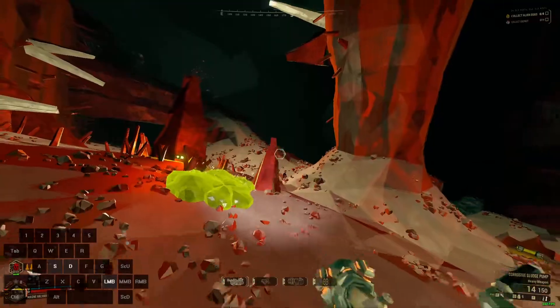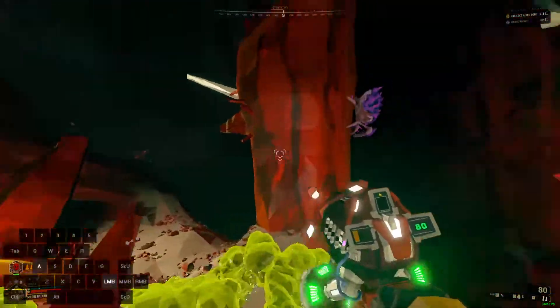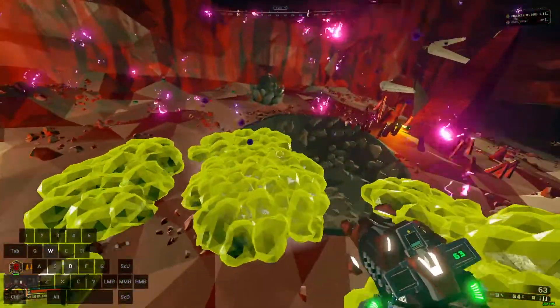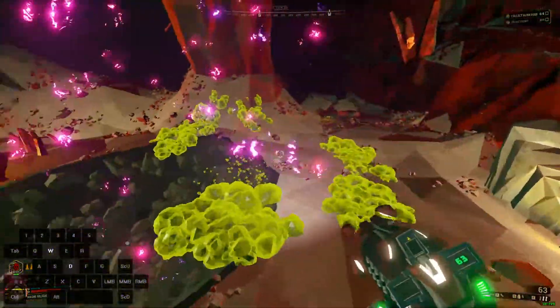So if we do the same thing, go here, put a puddle down and get rid of these guys really quick. And then we do thin containment. Thin containment only carves — it doesn't change the situation with persistent plasma.